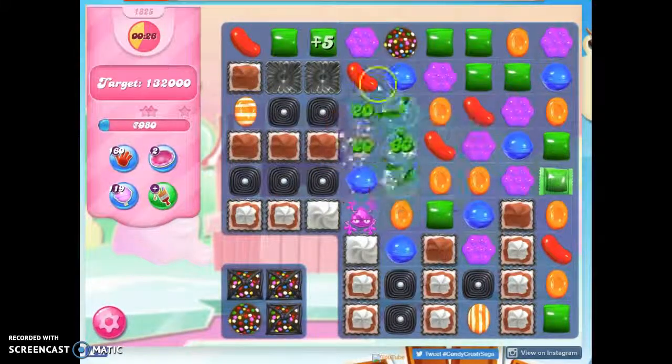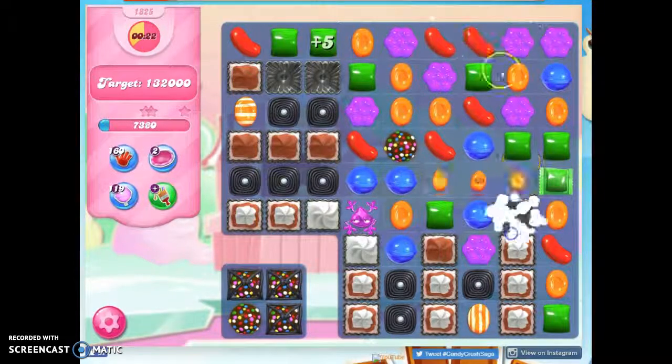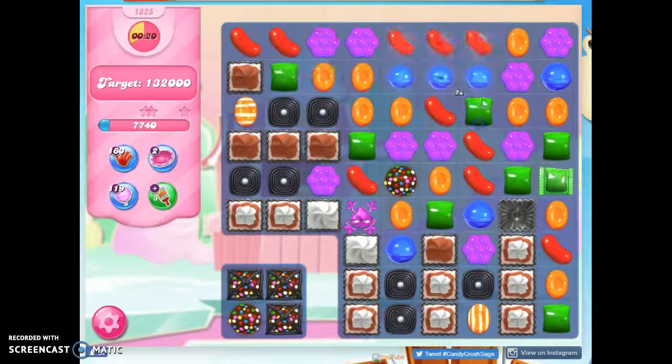We've got a divinely created color bomb — so helpful. The more I can clear out before I set off that color bomb, the more valuable it will be because it will have more candy to collect.